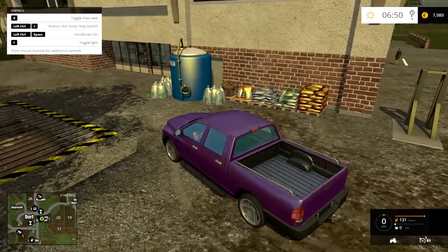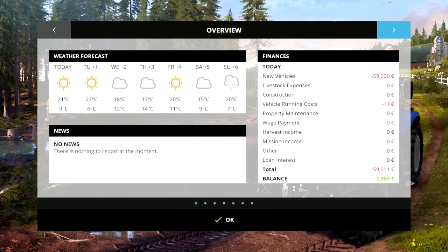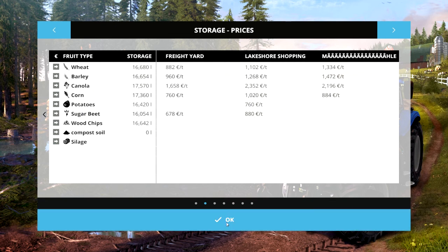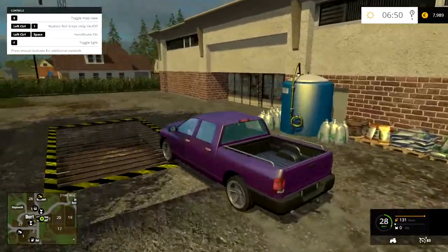You've got seeds and fertilizer right here. Here you can sell — hopefully this isn't still bugged — at Lakeshore Shopping. You can sell wheat, barley, canola, corn, potatoes and sugar beet, which is pretty much what you'd expect.